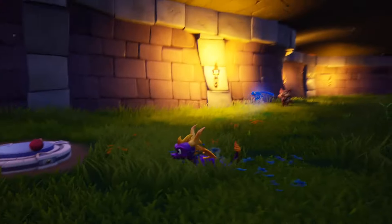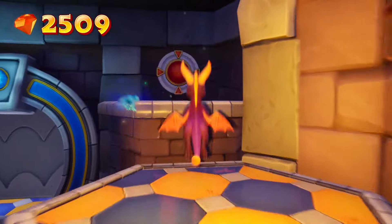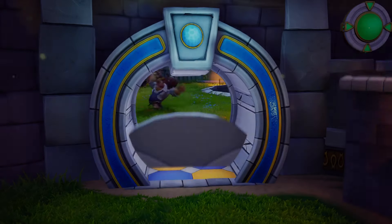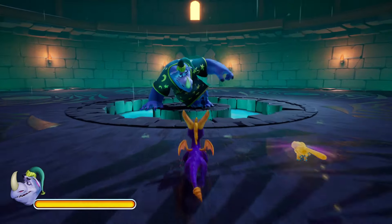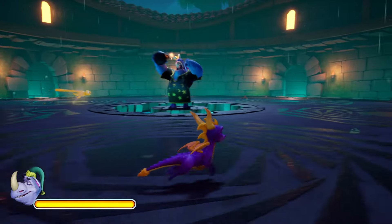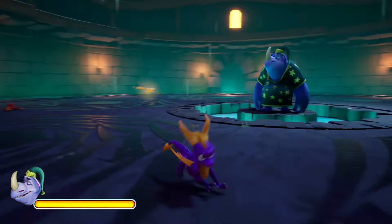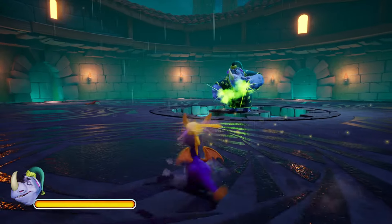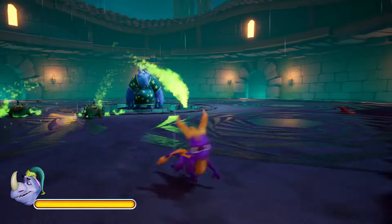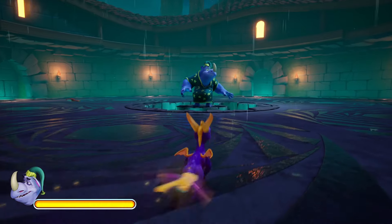There is plenty of treasure to collect and the fan-favorite character Moneybags is back as well, charging you an arm and a leg to progress to new areas. You keep all of the abilities previously purchased from him in the second Spyro. However, there are some new features in this game, mostly in the form of new friends that you rescue. The evil sorcerer that Bianca works for trapped these creatures and kept Moneybags in charge of protecting them, so you have to pay Moneybags to release them.